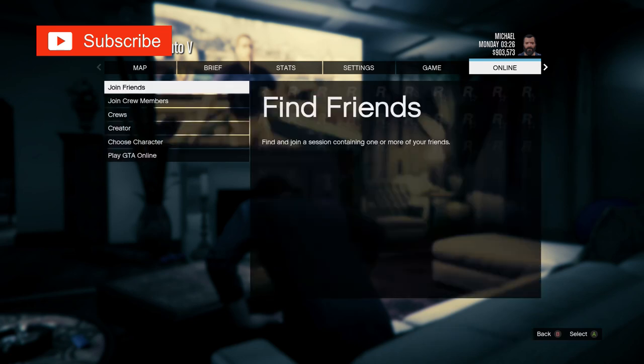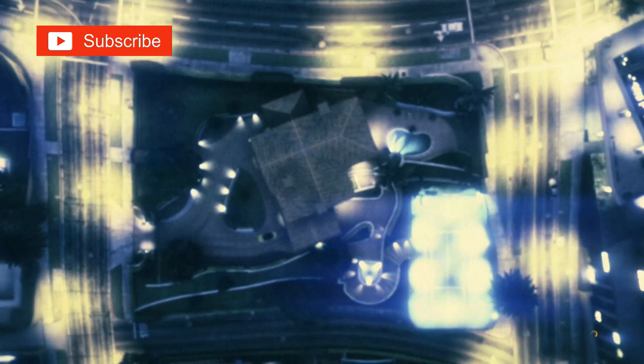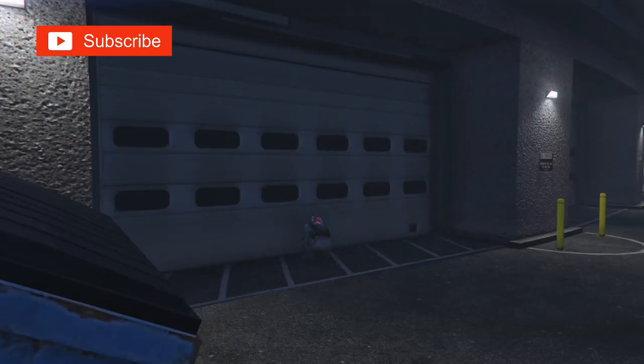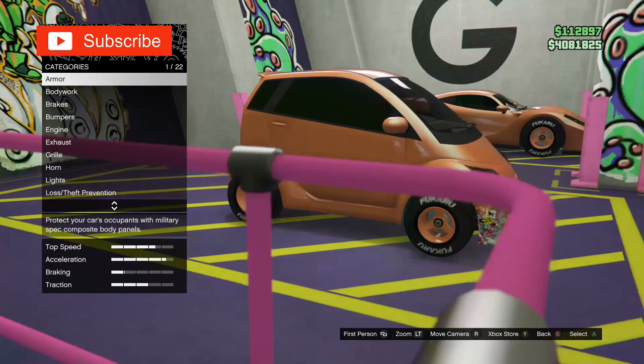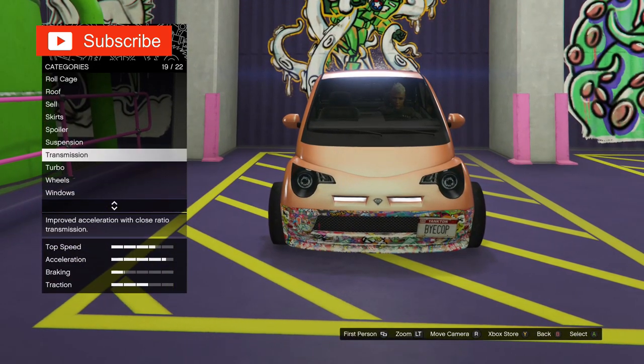Once you're in single player, go back to an invite only session. Now go back to the arena workshop, then get inside of the Benefactor Panto. I've already merged the F1 wheels and paint job to the Panto.